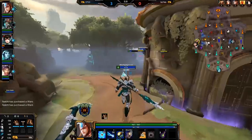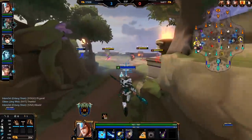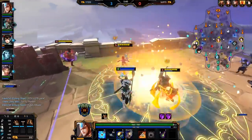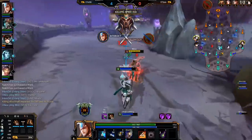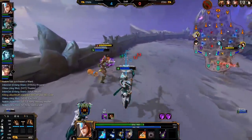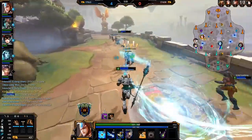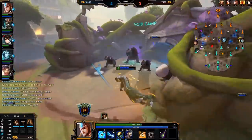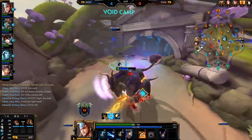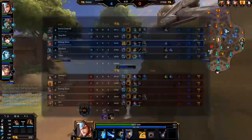That said, it's not necessarily always bad to build both together. It's a common myth that just because it's inefficient, it's not the best way to deal with tanks for gods like hunters. The combination of Executioner and Titan's Bane gives 112 total penetration instead of just 80 with Titan's Bane alone — no other two-item combo in the game gives as much penetration against a tanky target. That's why hunter pen builds often include both items to melt tanks.